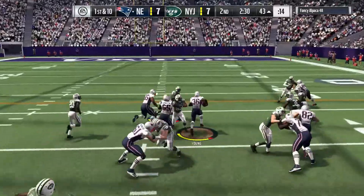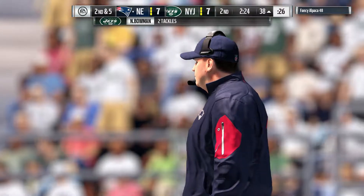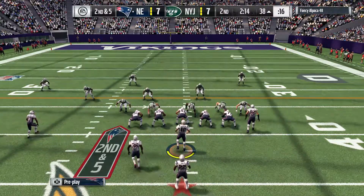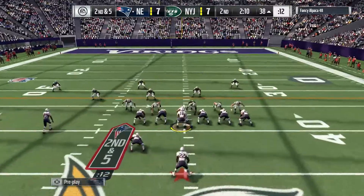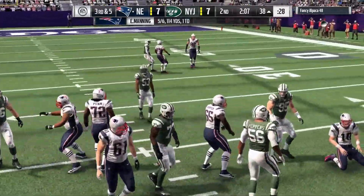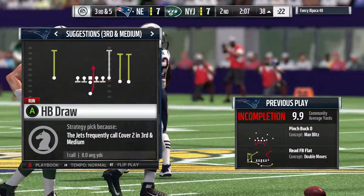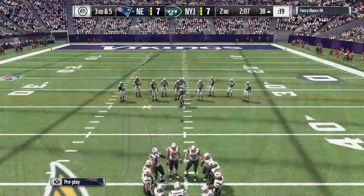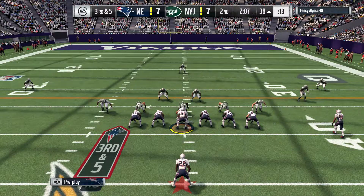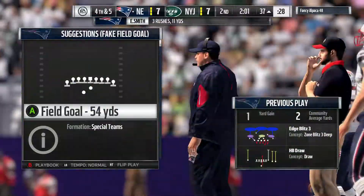They come out in the I-formation, run it with Young the fullback — five yards on first down, bringing up second and five. All offenses say give me four on first down and we'll take it; give them five and they'll really be happy. Manning throws on second down and takes a hit on the release — incomplete, with Jason Witten the intended receiver. On third and five — the eighth play of the drive — they'll run it with Smith, only a yard pickup, leaving them with a fourth down.